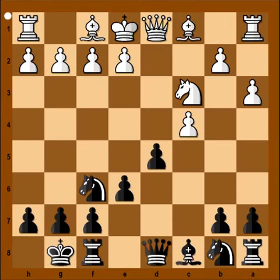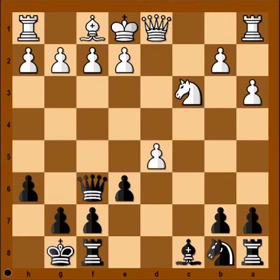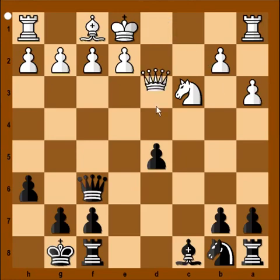d5, bishop to g5, pinning the knight, h6, bishop takes knight, queen takes bishop. Pawn takes pawn, pawn takes pawn, queen takes on d5 — and white is a pawn up.